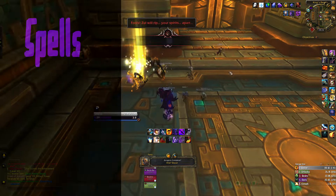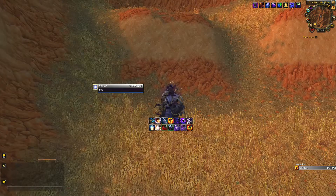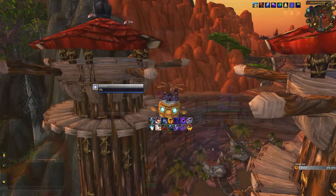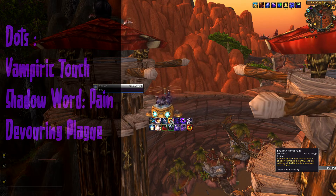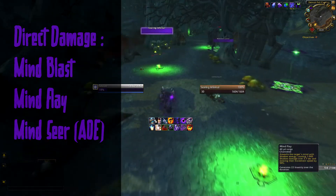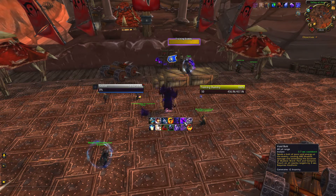Let's discuss Shadow Priest abilities, starting with DoTs — damage over time. You cast those spells on the target and while applied they deal damage over time; after they expire you reapply them. You have three DoTs: Vampiric Touch, Shadow Word: Pain, and Devouring Plague. For direct damage you have Mind Blast, Mind Flay, and Mind Sear for AoE. You also have Void Bolt, which is available while in Void Form.